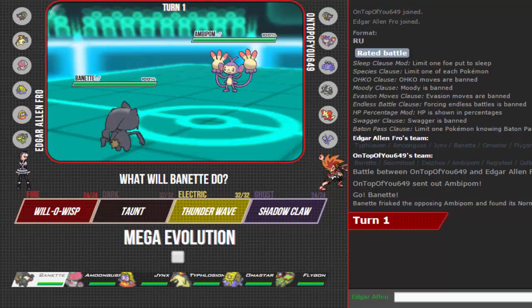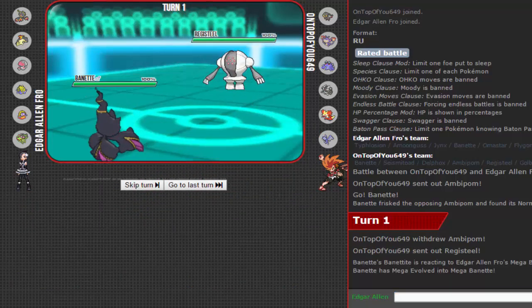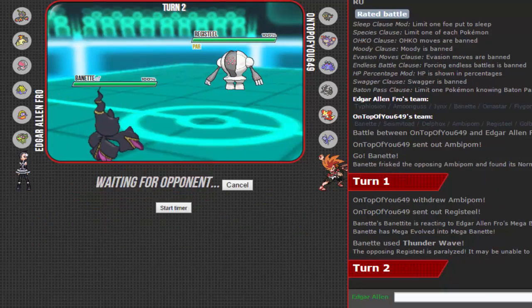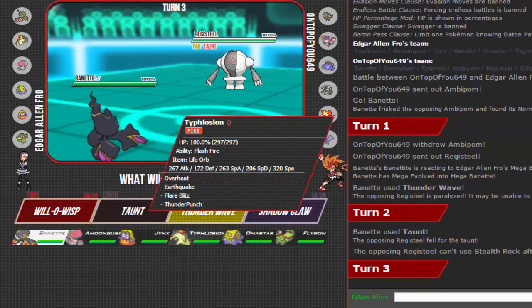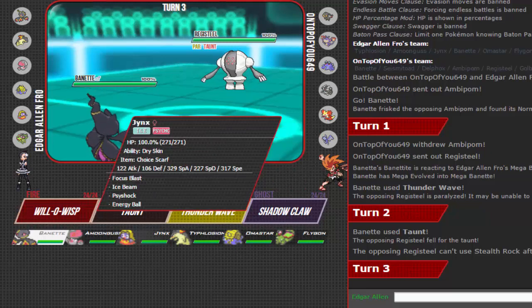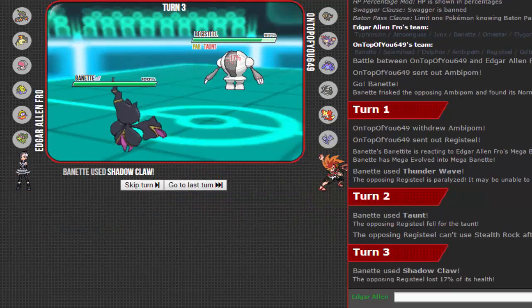I don't know what the actual normal set is for Ambipom, I really don't. Going for Thunder Wave. In comes Registeel — that's fine. I wish I got a flinch. This thing is dead but it's already as slow as dirt. No Stealth Rocks for you. What would I switch into? Can't go for Rob.